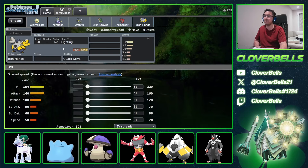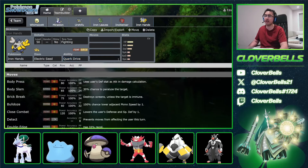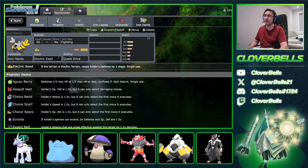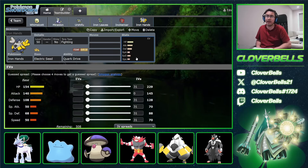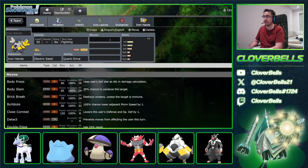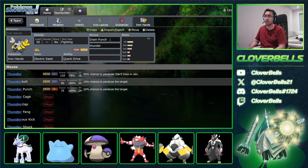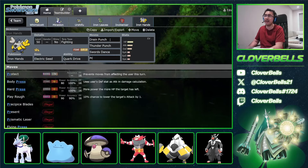The other key Pokemon on this team was the Iron Hands. We know it gets the Court Drive boost from Miraidon. But this was Electro Seed Iron Hands — you're getting a Defense boost when Miraidon is on board. This allows you to sit in front of Ice Riders that want to click High Horsepower and not really care. There's no Fake Out on this Iron Hands — it was Drain Punch and Thunder Punch, so no Wild Charge and no recoil damage.